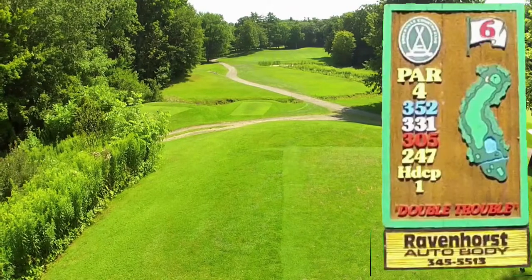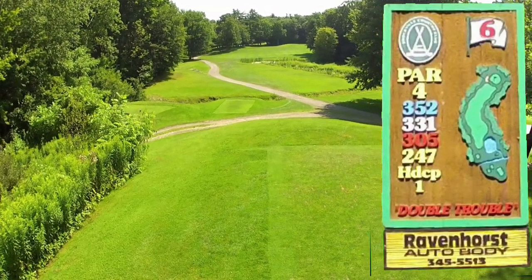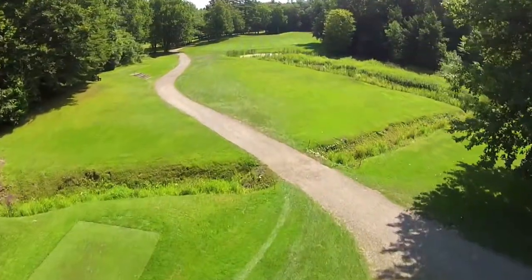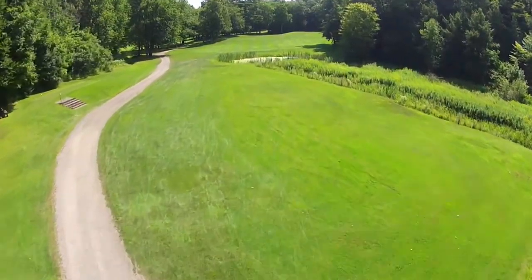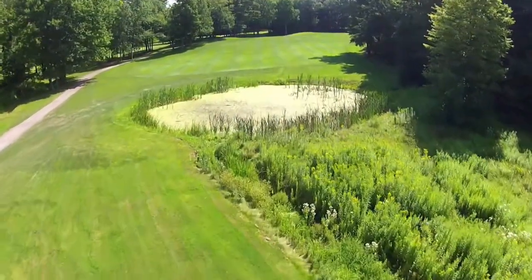Hole 6, Double Trouble, is a par 4 and it is 352 yards from the blue tee. A long drive past the trees on the right and over water is required to reach the 100 yard marker so you can see the elevated green.